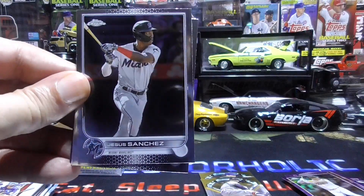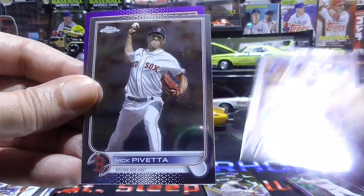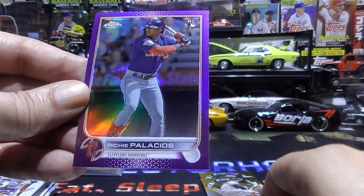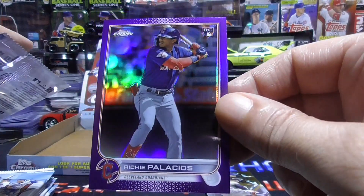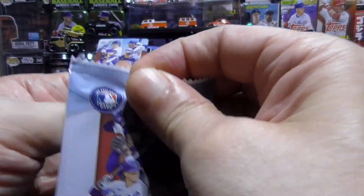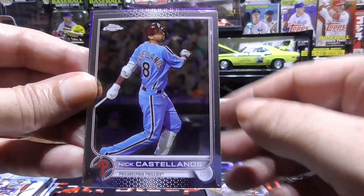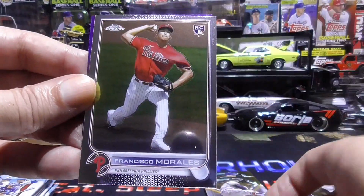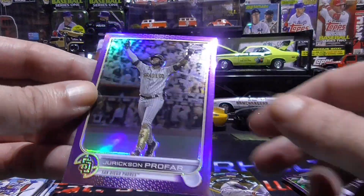Jesus Sanchez, Craig Kimbrell, Nick Pavetta, and a Richie Palacios purple. Josh Rojas, Nick Castellanos, Francisco Morales rookie, and a Jerkson Profaw purple.